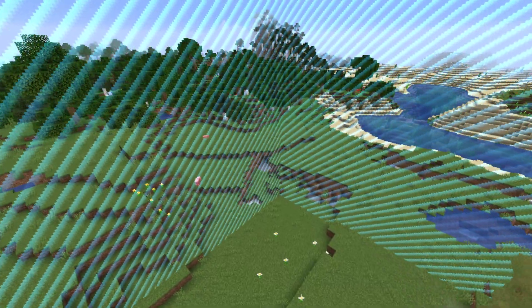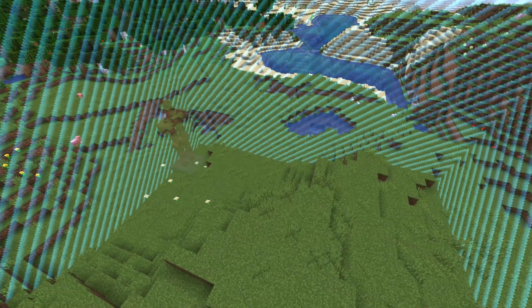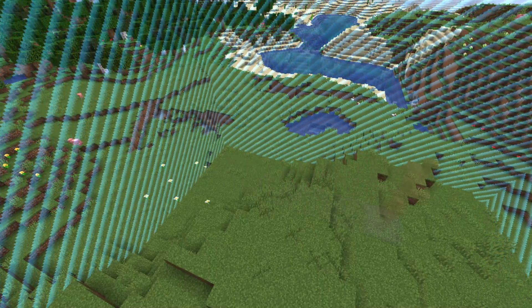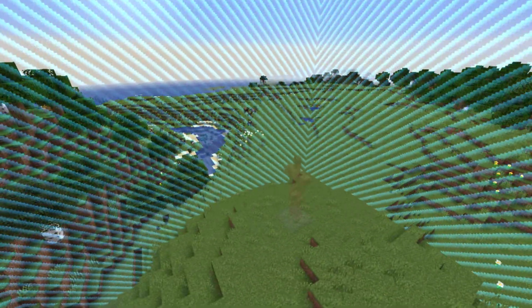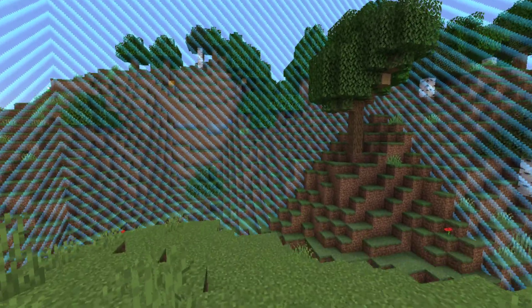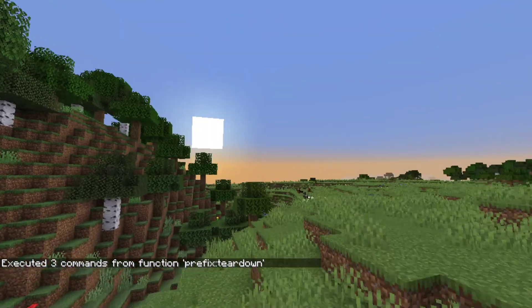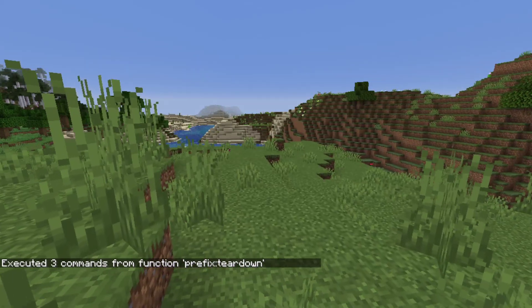This data pack can be played with as many players as you want, and it can be played for however long you want. If you want to try this data pack, I'll post a download link in the description below, and you and your friends can try and see how long you can survive with this rapidly moving blue wall. If you want to stop playing, all you have to do is type in slash function, prefix colon, tear down. The armor stand will be removed, and the world border will be reset to its initial position, or somewhere close to it.